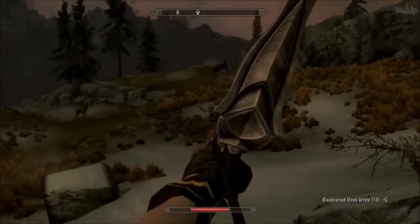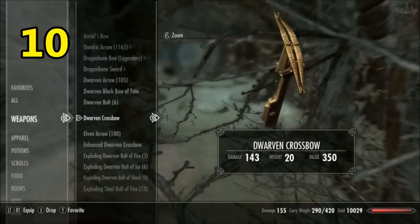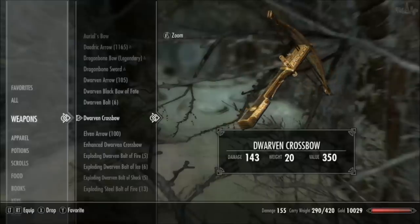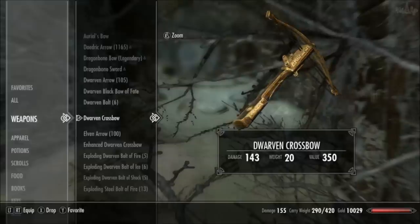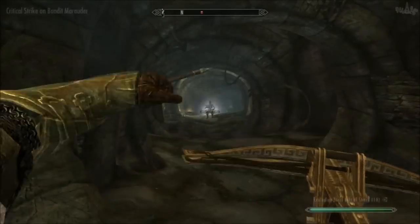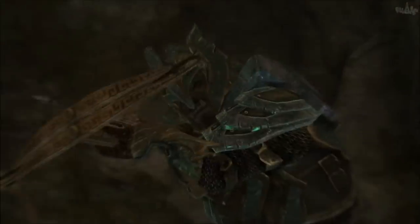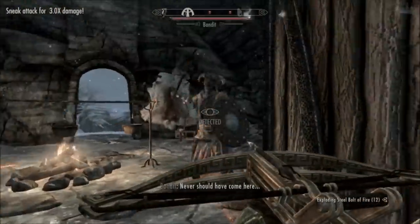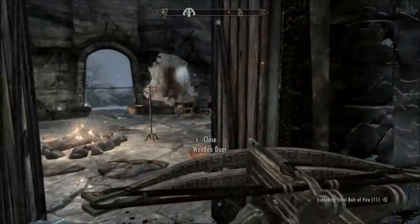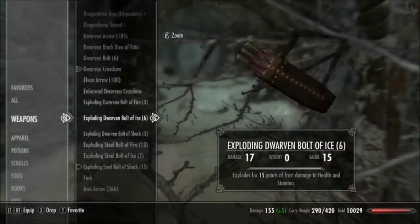Lastly, at number 1, the best bow in the game — the Dwarven Crossbow. I've already done a whole video on crossbows versus bows, which I'll leave a link to in the description. The Dwarven Crossbow has a base damage of 22. It's slower to fire than a bow, but you can run around with it already ready to fire so you don't need to load it. All crossbows ignore 50% of armor. Not to mention you can enchant your crossbow with another effect of your choosing — that's two enchantments, and three if you have 100 enchanting. There are also elemental bolts available which do more damage than arrows. Even though the numbers don't lie, I still personally prefer using the bow. But there you have it, the top 10 best bows in Skyrim.